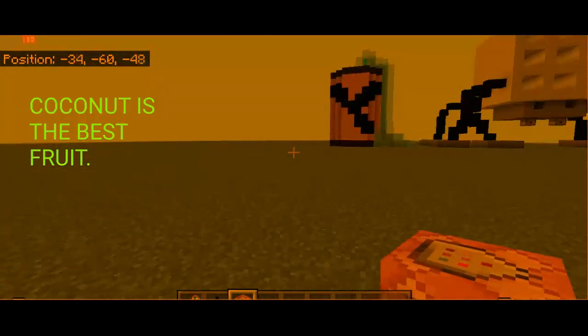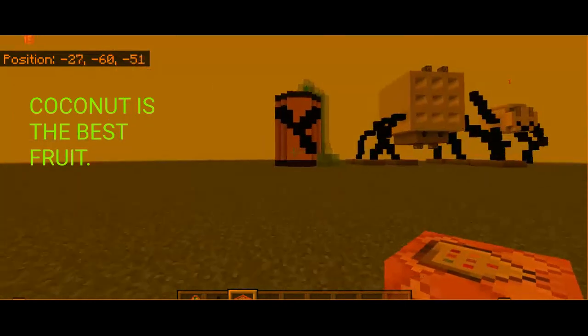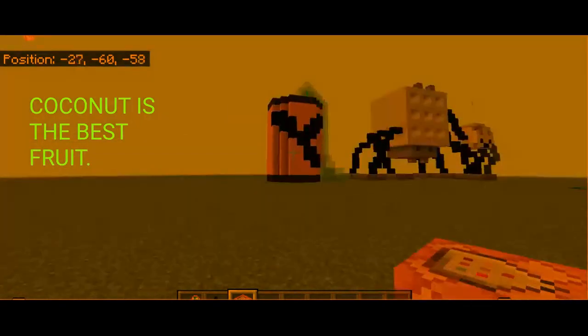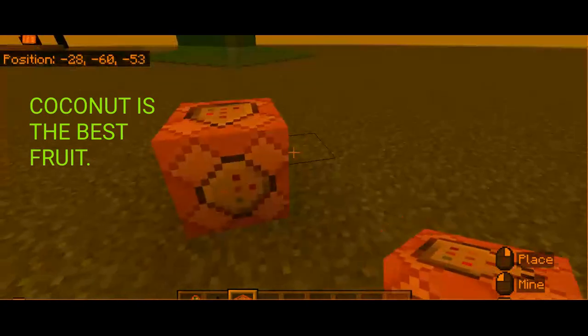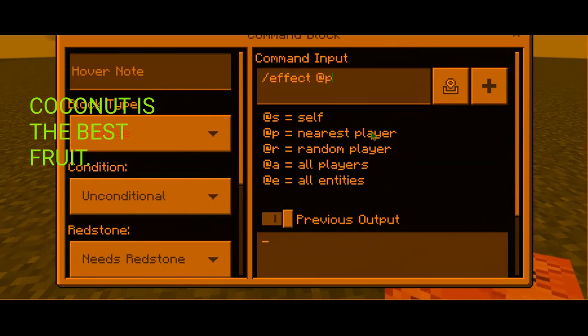Hello everybody, welcome back to another video. Today I'm going to show you real quick how to use effects just like how I use them in radiation. First, place your command block. What I used was slash effect at-p for the nearest player, since that would be the most logical.